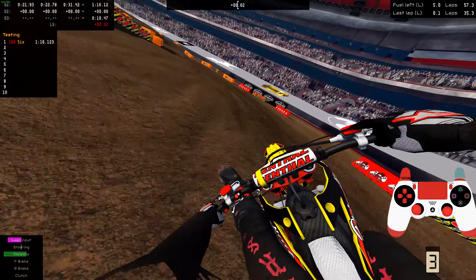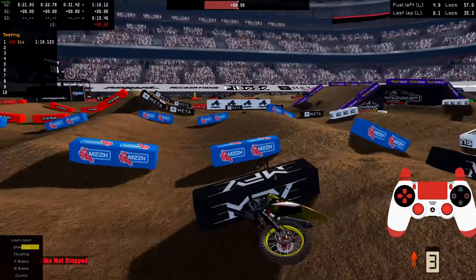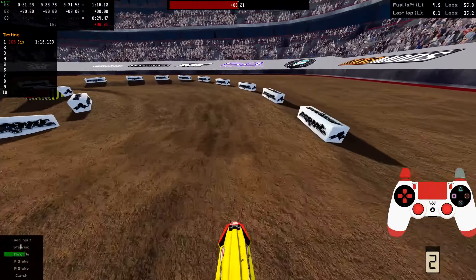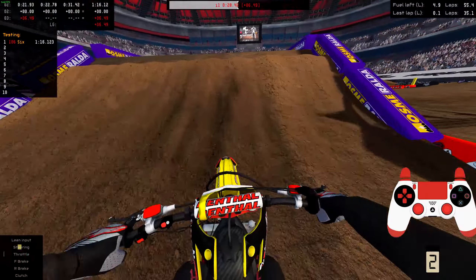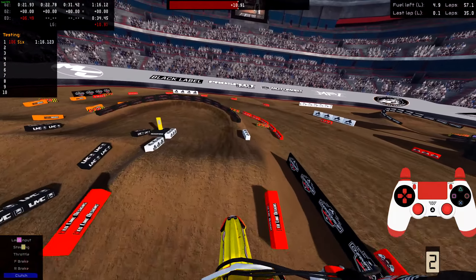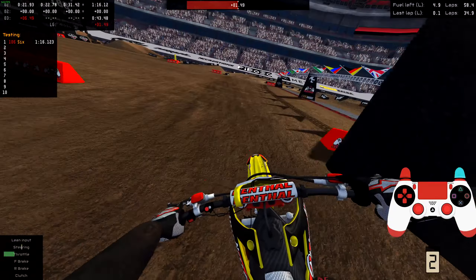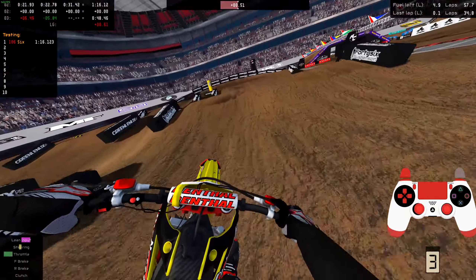Let's try to get at least a somewhat decent lap going, if I can hit this line again. It's usually — I end up losing the rear end when I hit the face of the jump. You've got to hit it as straight as possible while leaning back, or else that will usually happen. I like to land leaning forward off that over-under, just because the front end likes to pop up when you land. Excuse me — still a little bit of COVID in me.